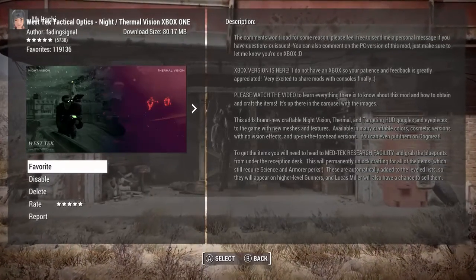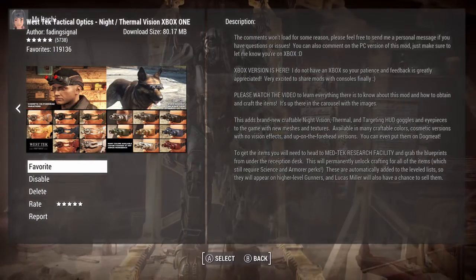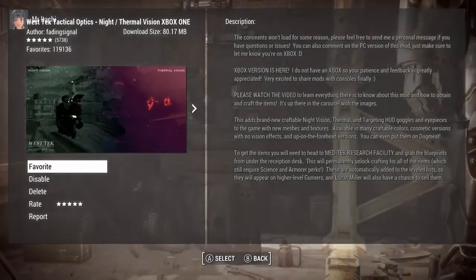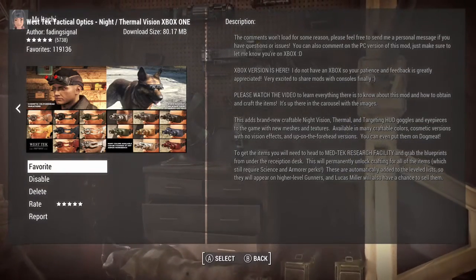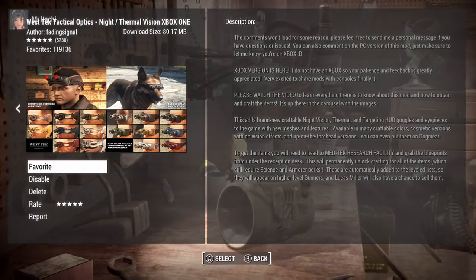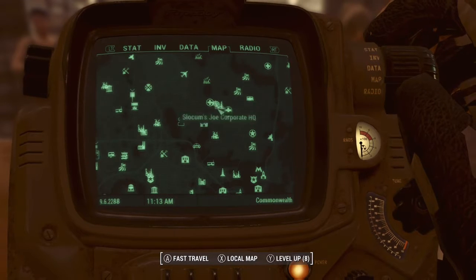Now this next mod is the one I really got because of the Apocalyptic Weather and Scorched Earth mods. It's called West Tech Technical Optics. Since Apocalyptic Weather changes the darkness significantly, I got this mod because it has thermal and night vision goggles. They look really amazing — you can make them cosmetic or have them look straight-up beast on your character.